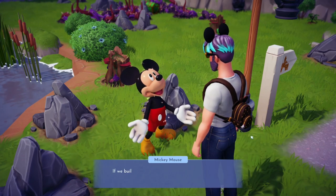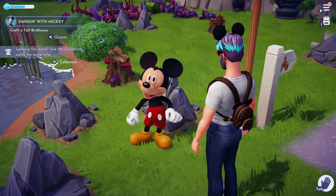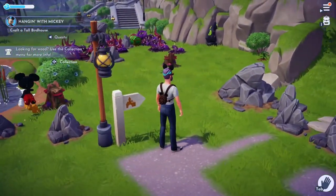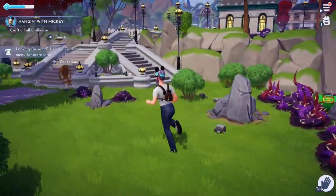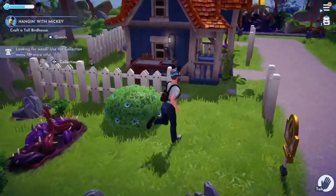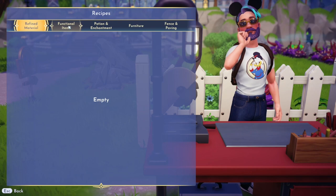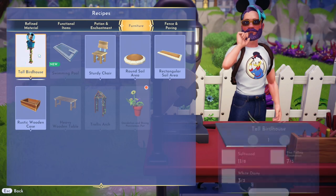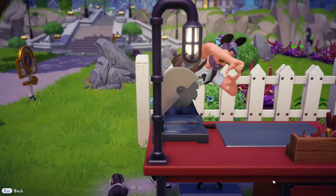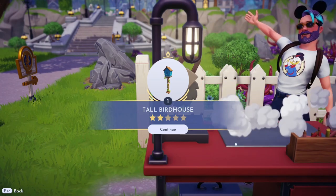Mickey says if we build a birdhouse, the birds will have a great place to stay. So I guess we should have the recipe. He's got a workbench right here we can use. Birdhouse — we got the stuff, let's make it. Okay, that's done.